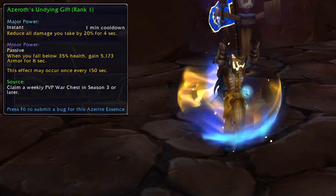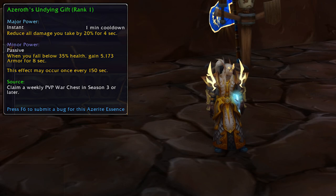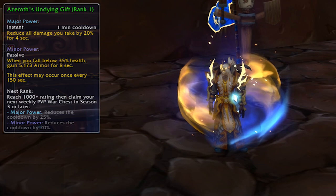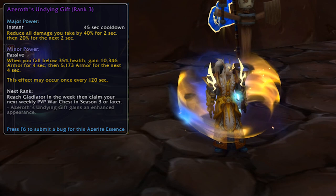The first essence we have to look at is Azeroth's Undying Gift. This is a damage reduction cooldown with an armor proc on the minor power. You can first collect this from a weekly PvP war chest in season 3 or later, so you'll need to take part in enough PvP to get a weekly chest. Rank 2 is obtained by reaching 1000+ rating and then claiming a weekly PvP war chest. Rank 3 requires you to reach Challenger and then claim a weekly PvP chest, and the 4th rank — the legendary version — requires you to reach Gladiator and then open a weekly PvP war chest.